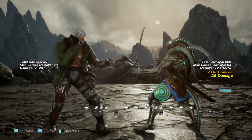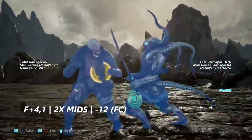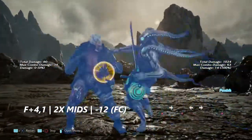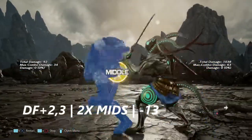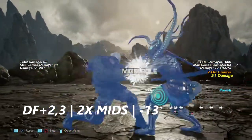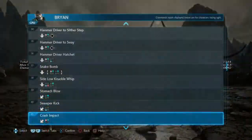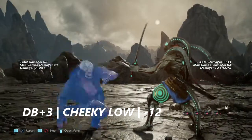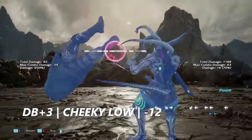Four plus two one into four is a three-hit string typically done at the wall — it's negative 13 to 14 on block. Forward plus four into one is a two-hit mid — negative 12 — but this does leave you in full crouch. Down forward plus two into three, another two-hit mid, is negative 13 on block. Down back plus three is a cheeky little low poke — negative 12 on block.